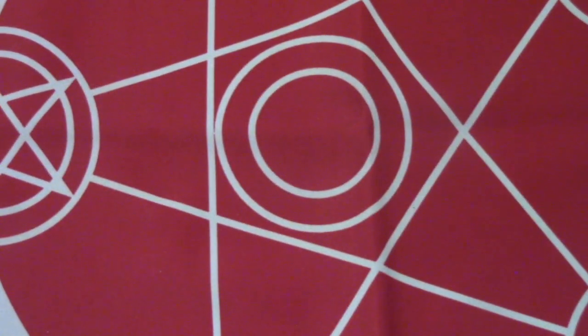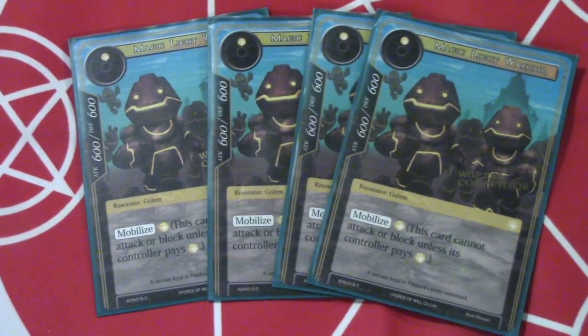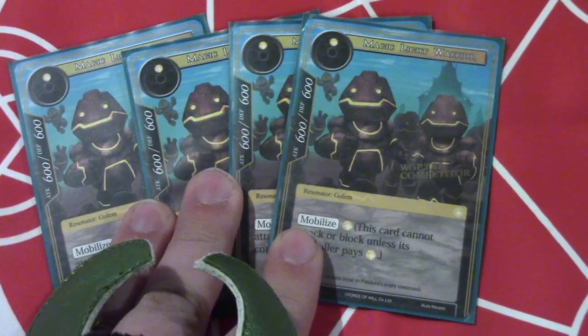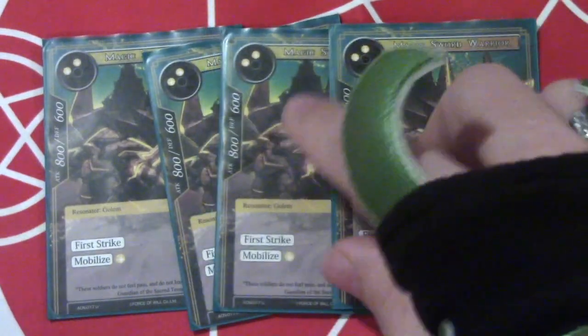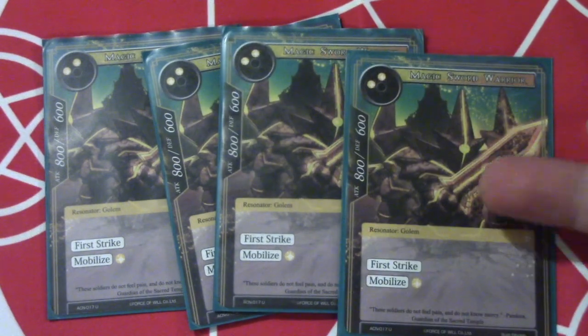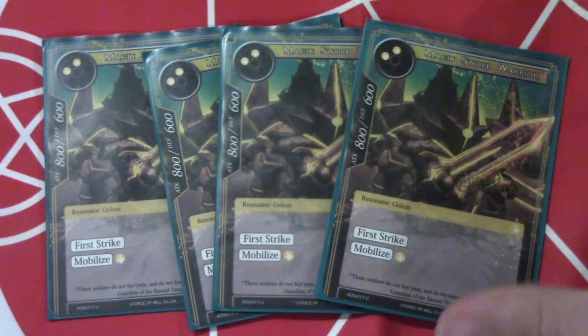Going into the resonators, we play four of Magic Light Warrior, just because he's our basic golem and a one-drop you play every single game pretty much. It's a good stat line for a one-drop and can help serve as a blocker early on too. For Magic Sword Warrior, first strike is insanely relevant, especially when Pandora is flipped and you're dealing with bigger creatures, because this guy won't take damage and Pandora won't take damage, so you can kind of trade up, which is really nice.